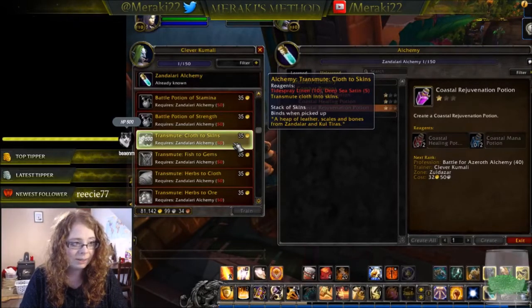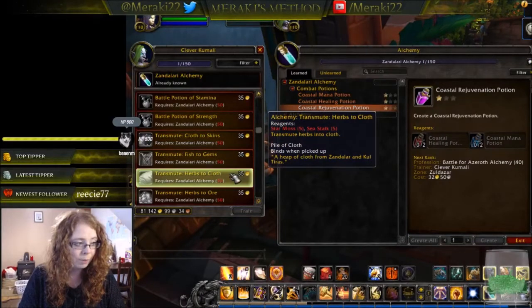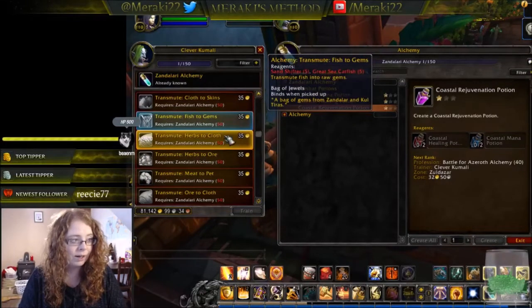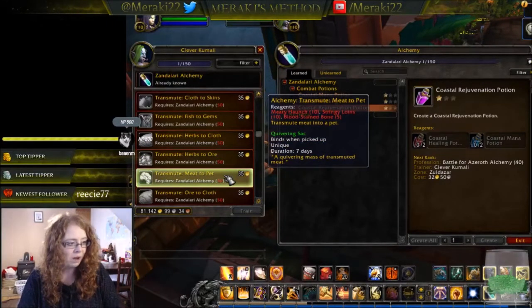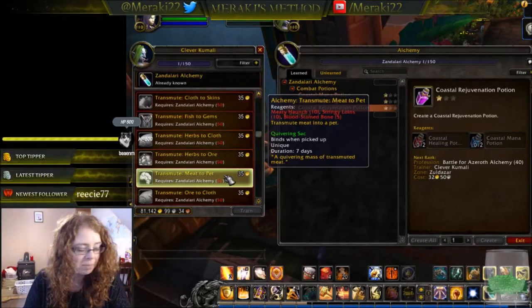The transmute options include: cloth to skins, requiring tide spray linen and deep sea satin; fish to gems; herbs to cloth; herbs to ore; and meat to pet — you can actually transmute meat into a pet. None of these combinations necessarily make logical sense, but they don't have to.